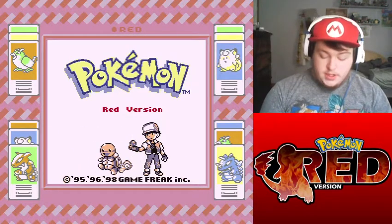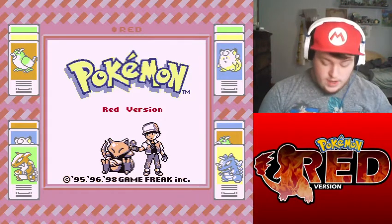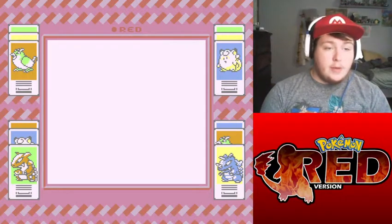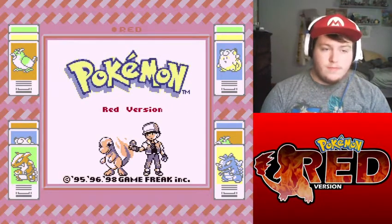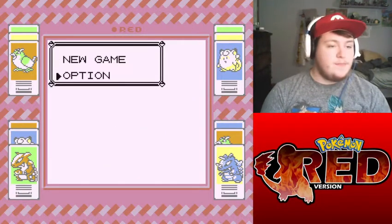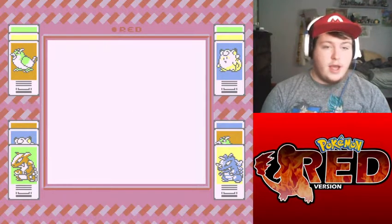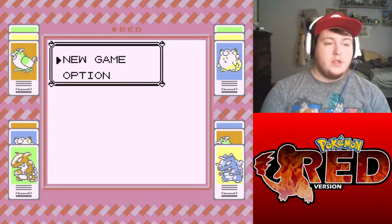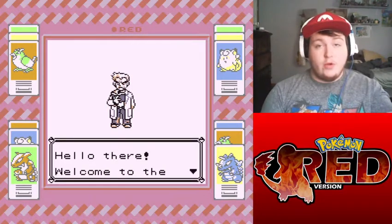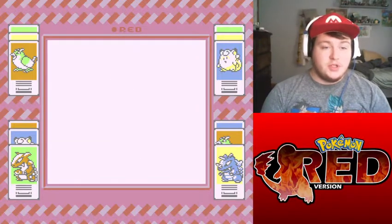So let's start and just get right into it. Why is my controller not working? Oh, there we go. We'll go to options real quick — I'm getting the A and B buttons mixed up — but we're going to set the text to fast, and that'll be that. So we'll start a new game. I'm going to skip all this dialogue because I'm not going through it another three times.